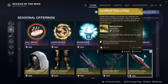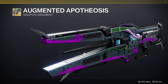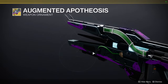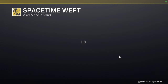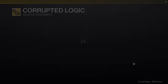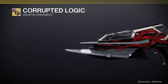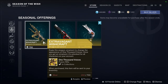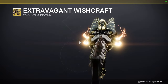For the other ornaments: Augmented Apotheosis — looks really cool, it has that Season of the Splicer weapons look, which I definitely like. Space-Time West for Leviathan's Breath — looks super cool, I definitely want this one. Corrupted Logic for Necrochasm — I'm surprised this didn't get an ornament last season, but it looks really cool. Extravagant Wishcraft for 1000 Voices — genuinely looks cool.